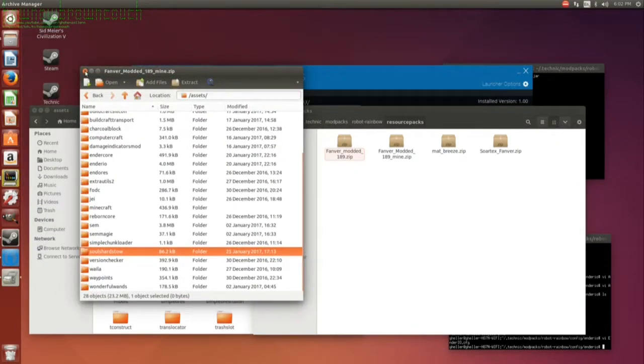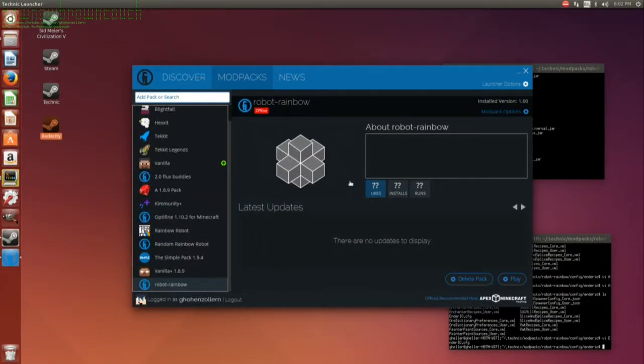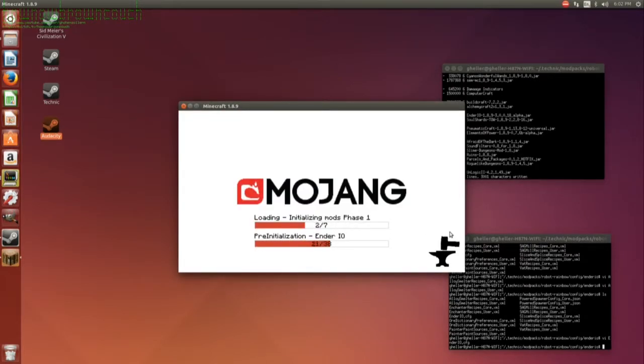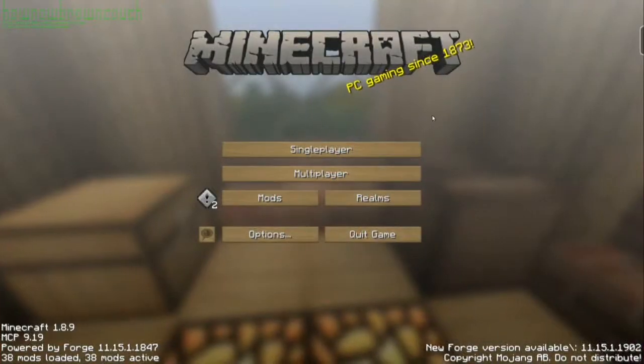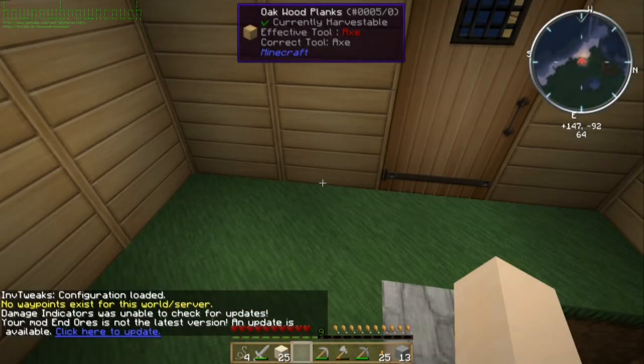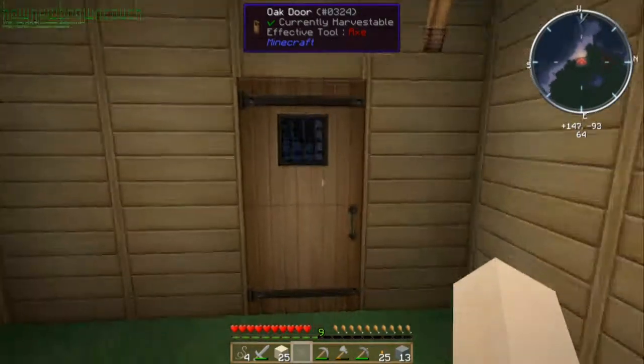And then we can just delete all the files that we made from the disk so they don't confuse Minecraft. If we desperately need to get them back, they are in the trash where we can find them. Let's minimize all of those and go ahead and play this new version of Robot Rainbow with SoulShards the Old Ways added. Okay, single player, back to the test Twitch world.